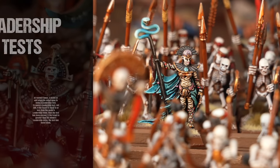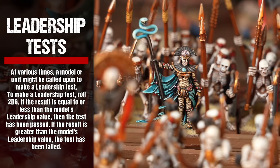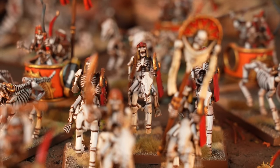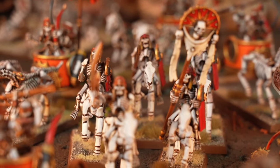At various times, a model or unit might be called upon to make a leadership test. To make a leadership test, roll 2D6. If the result is equal or less than the model's leadership value, then the test has been passed. If the result is greater than the model's leadership value, the test has been failed.